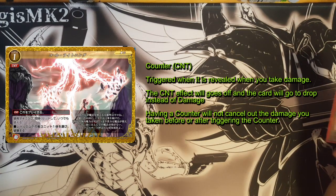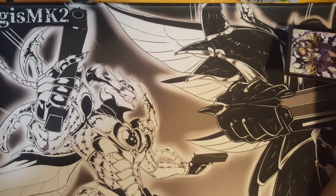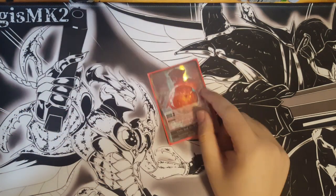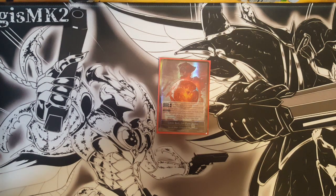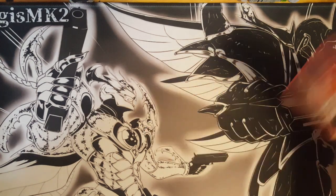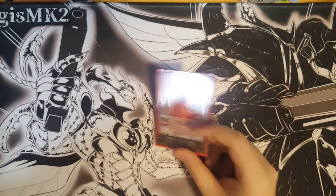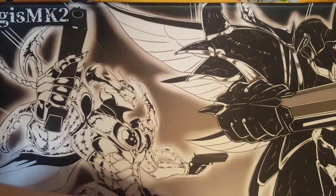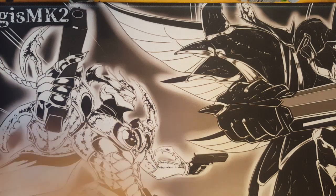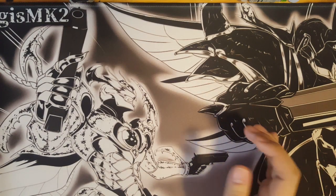If the card you reveal as damage is a CNT, you immediately use its effect and that card goes to your graveyard instead of going to the damage area - so it kind of cancels that damage. But it's not like Force of Will where revealing a counter cancels damage entirely. Only the card you reveal as a counter goes to the drop zone, and you still need to do a second damage check. If it's not a counter, you put it in the damage area. This includes a little luck factor, so if the game is one-sided, at least there's a chance to reduce the damage you take. The number of counters allowed in a deck should also be bounded by the Ruler.